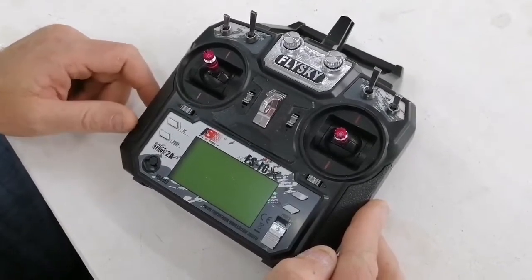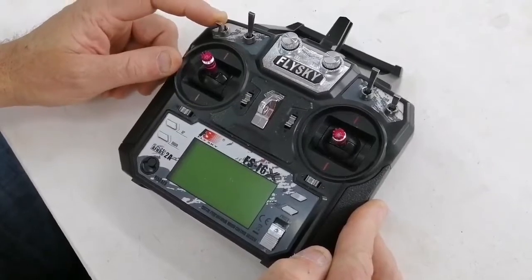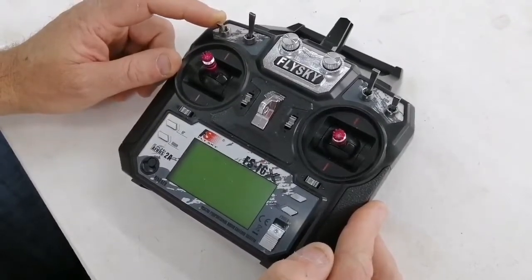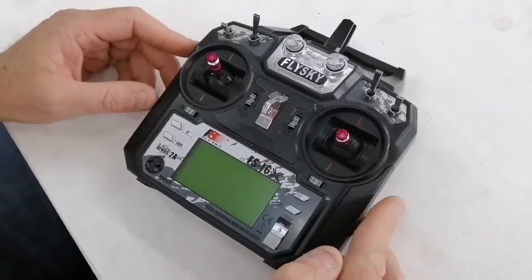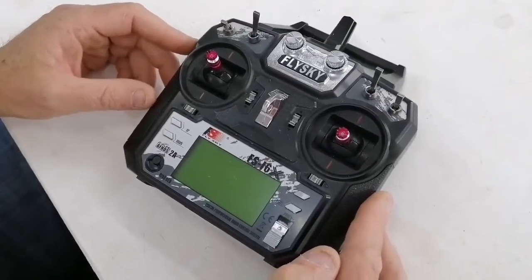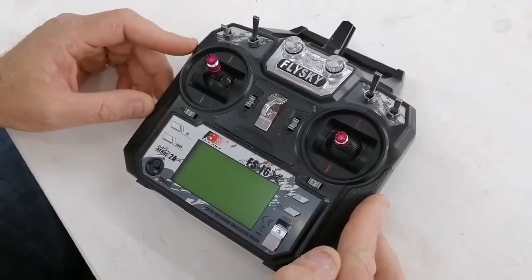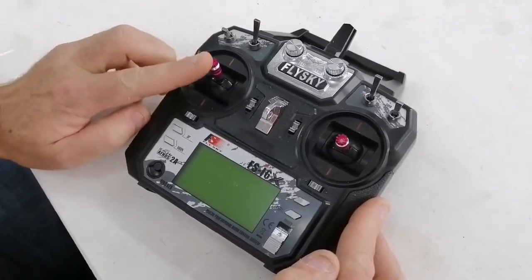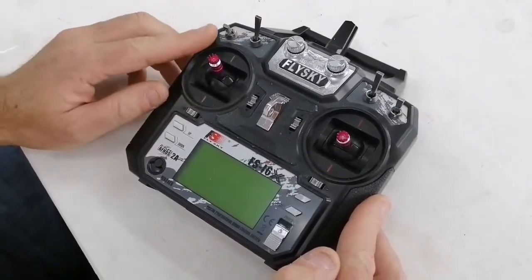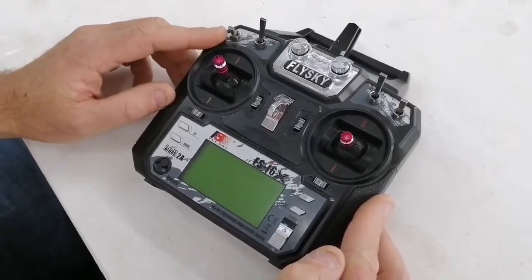Then you would return home — hit the return home switch and then wait for all the good things to happen. When the drone now gets back to you, you expect that it should now land. However, we failed to observe one small criteria — in fact maybe two. One, the throttle is just above half, and two, the auto switch is actually down and not up.